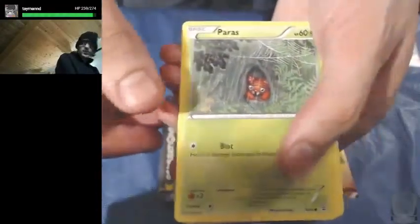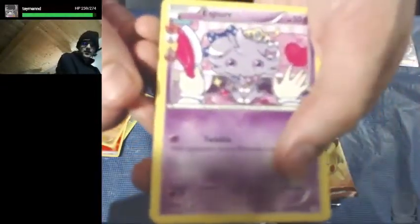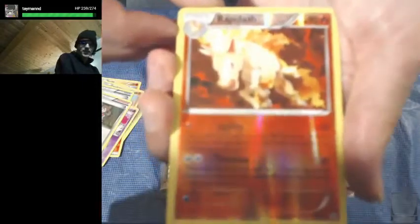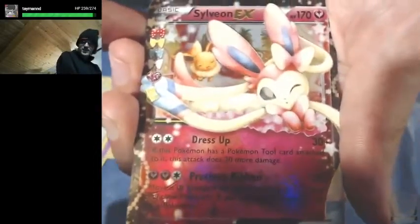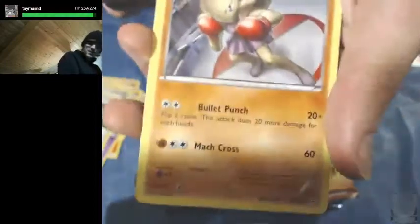Alright, here we go. We got a Chop, Paras, Fire Energy, Geodude, and Espeon from the Radiant Collection. Then Revitalizer, Shauna — ooh, nice! A Reverse Holo Rapidash, that's actually pretty cool. And there we go — we got the other Sylveon EX from the Radiant Collection, which is awesome. Then we have our Hitmonchan Non-Holo Rare.